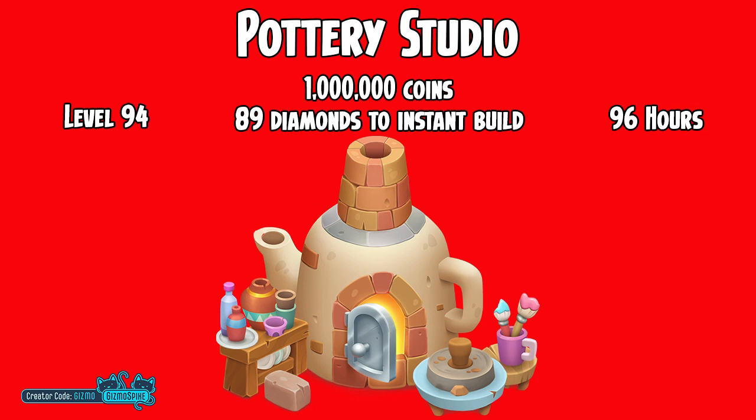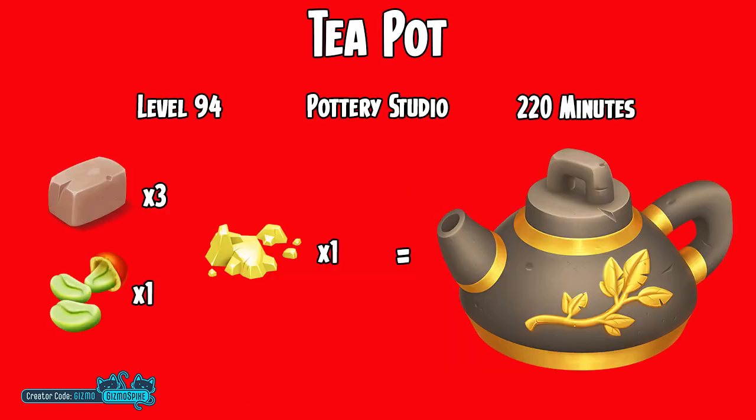Now, with a new machine and a new crop, you know we have to have some new products. First up, we have the teapot, which unlocks at level 94 and takes 220 minutes to make. You will need 3 clay, 1 coffee bean, and 1 gold ore to make the teapot.